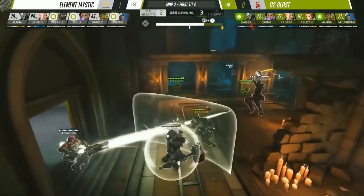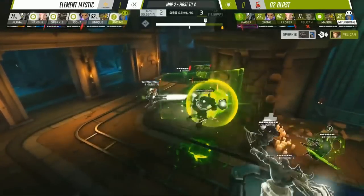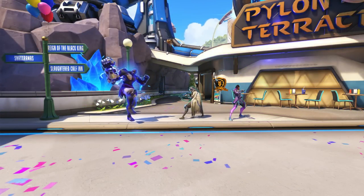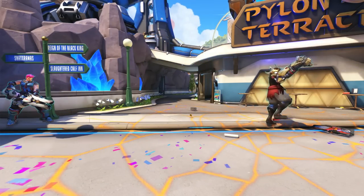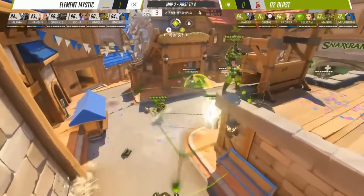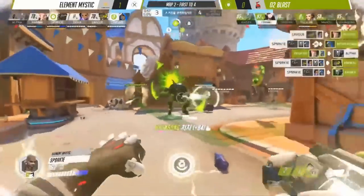As we saw before, EM likes to give Sparkle a Nano Boost, which entirely makes sense because his ultimate is not affected very greatly by Nano Boost, and it synergizes better with Graviton Surge. Thus, EM's ult rotation is EMP plus Nano Boosted Doomfist, and then Grav plus Meteor Strike for the next fight. This creates a nice cycle, allowing EM to easily snowball a single EMP into a full map completion. Doha and Undine both have their ultimates online, so they use them together, Nano Boosting Sparkle to follow up on the EMP. In the process, Hanbin and Sparkle are able to build their ultimates, and EM does not miss a step in the next fight.